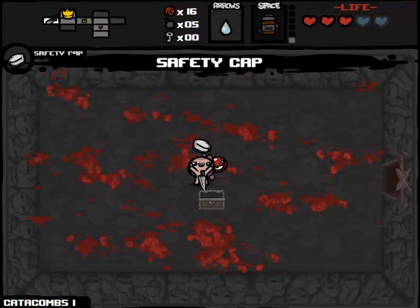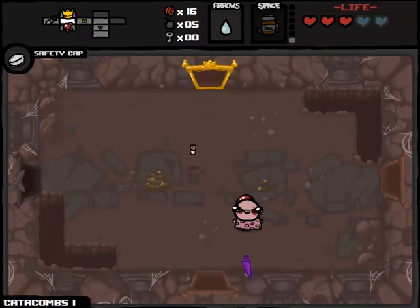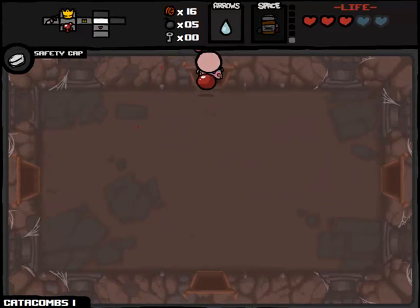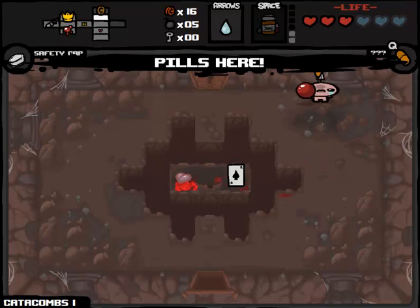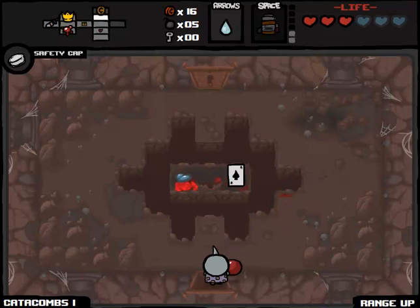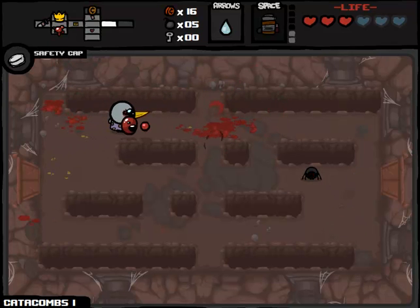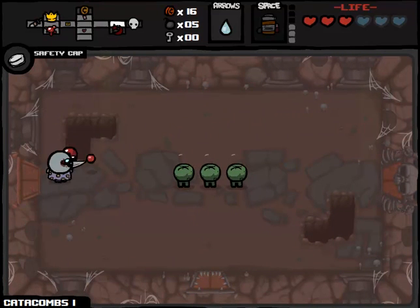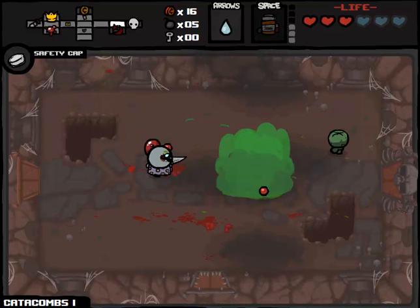Our item rooms continue to be absolute garbage. We really need to get some solid boss room junk if we're going to continue. We don't need to give ourselves Forget Me Now on this floor because this is going to be our second time through Catacombs Part 1. We can't get to that unless we gain the ability to fly on this floor, which I would absolutely love because Ace of Spades is cool. We got a range upgrade, which might be beneficial with Mom's Knife. I could really use some damage stacking - something along the lines of Bloody Lust, or any stat upgrades like the Mark or the Pact.